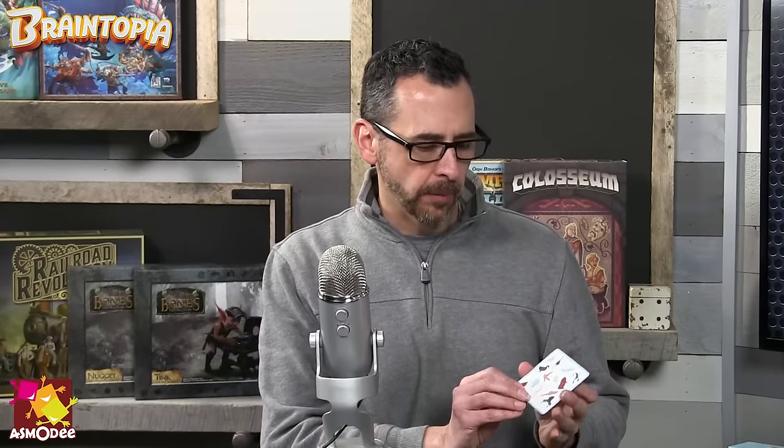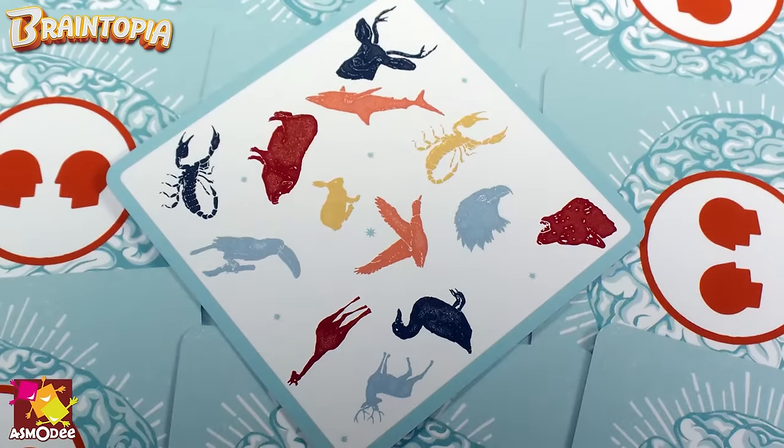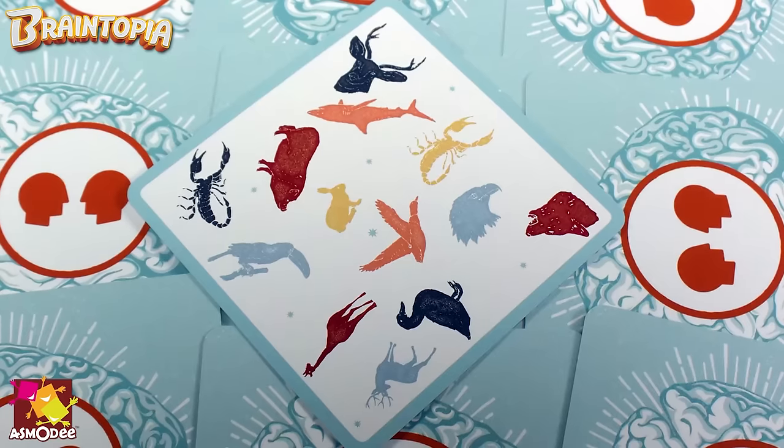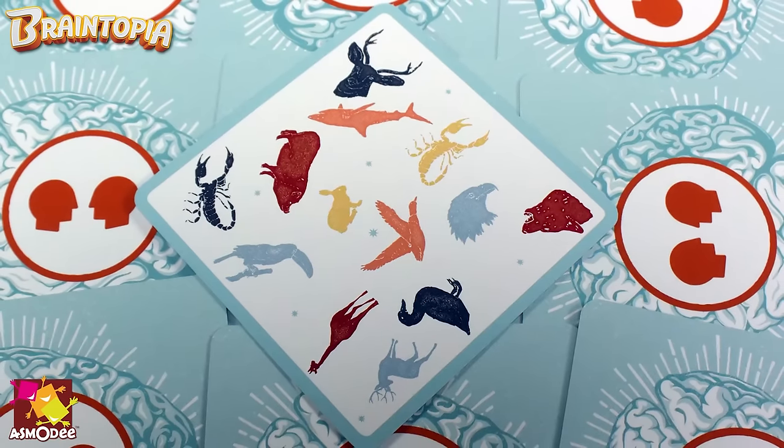The duplicate one looks a little like the memory one but there are a lot more icons — this one is particularly hard. There are basically different types of shapes, oftentimes animals, and only one has a pair, but they're almost always in different colors. When we lay them down the whole group will sit there and stare at it forever and then finally someone will slam down. The first few times we played we made the mistake of slamming down too quickly because you'd slam down and think 'I have no idea.'